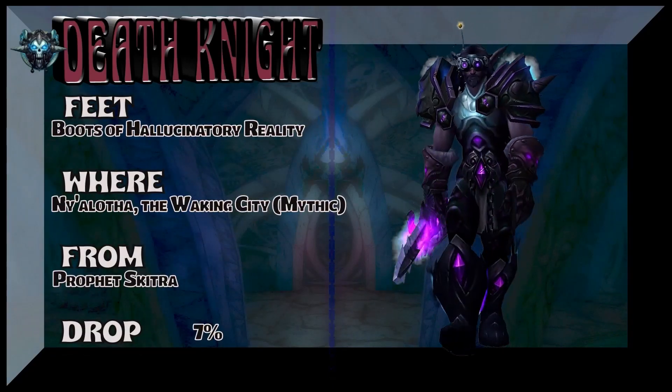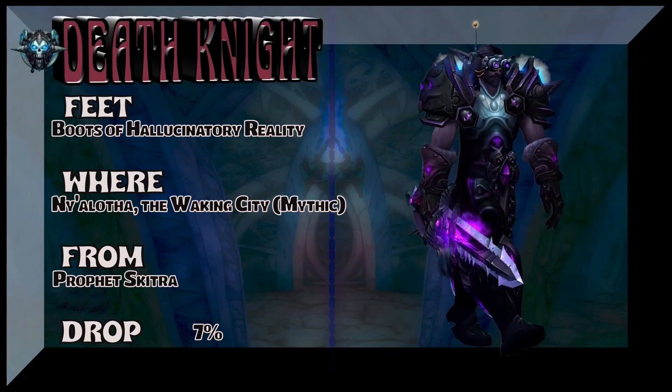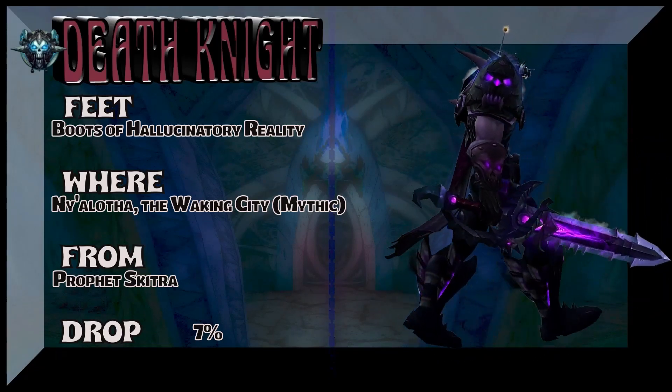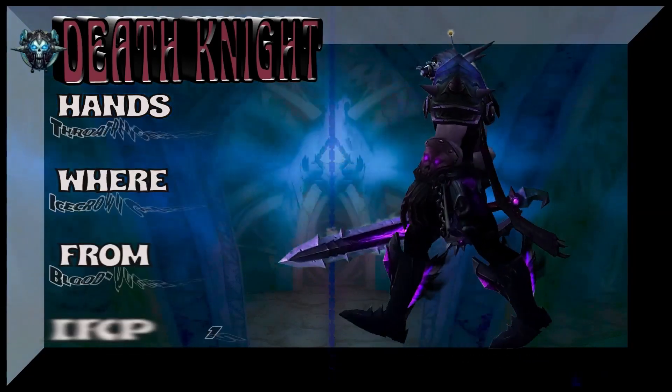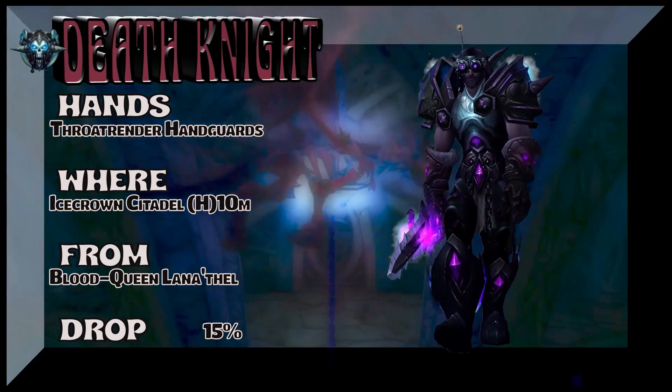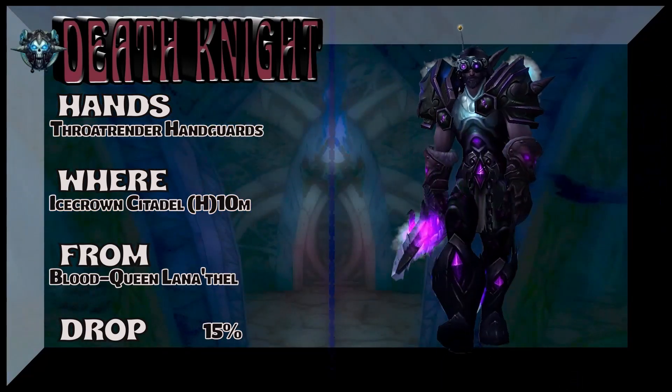The feet are part of the same set as the belt, which is Mythic Ny'alotha. Prophet Skitra is the boss for the Boots of Hallucinatory Reality. Now we're going to move on to the hands, which are from Icecrown Citadel, part of the same tier set as the shoulders. Blood Queen Lana'thel — decent drop rate for the hands.